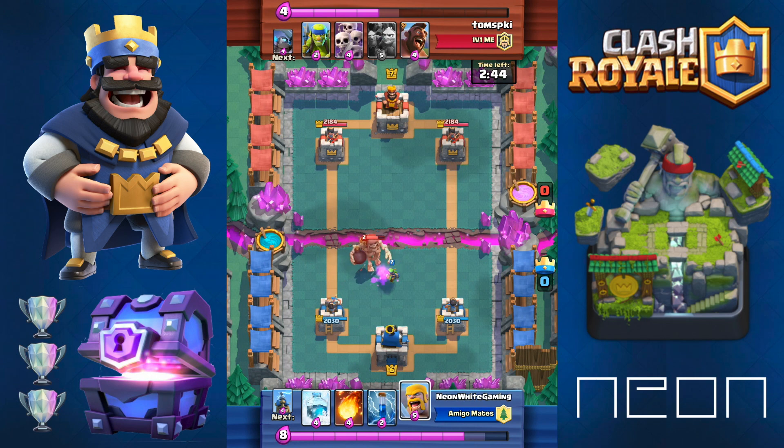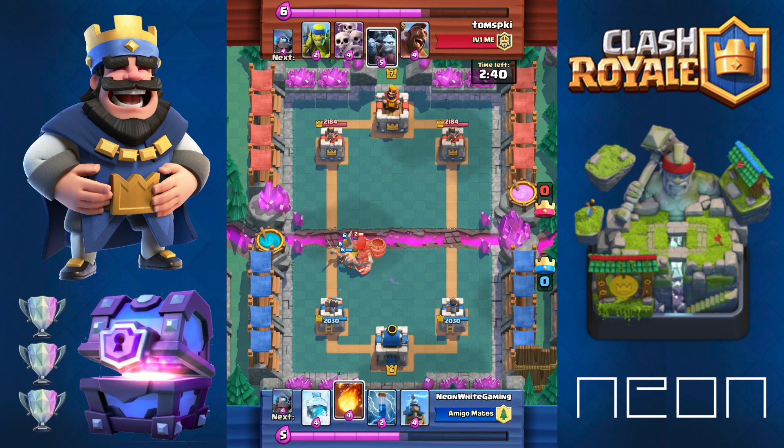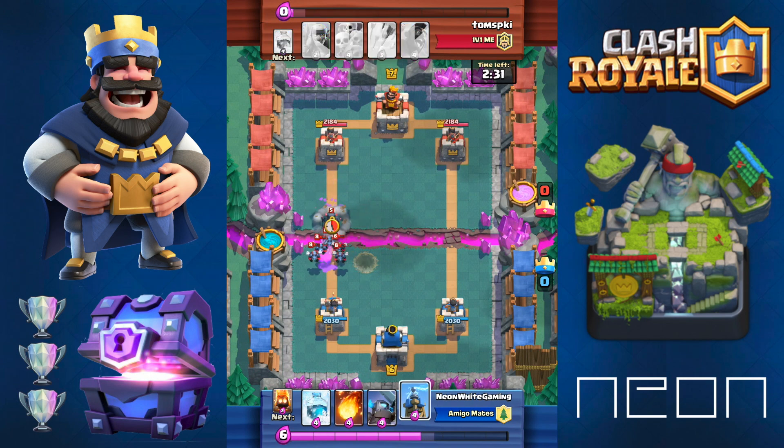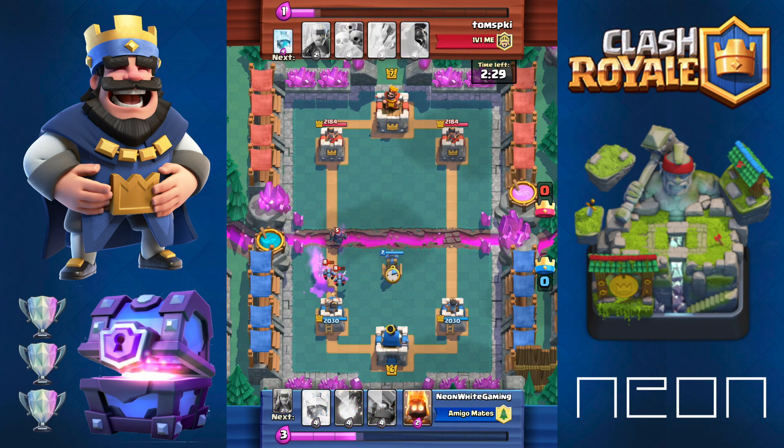And there's a special combo that is super, super cool that I really want you guys to see. So here we go. I have a really good counter here, which is great because I can take out the giant skeleton. Then I can zap - I should have fireballed because then I could have saved those barbs. But the tower is going to one-shot them. The mini P.E.K.K.A is perfectly fine - I can counter that with a Tesla and the tower will take care of the rest.